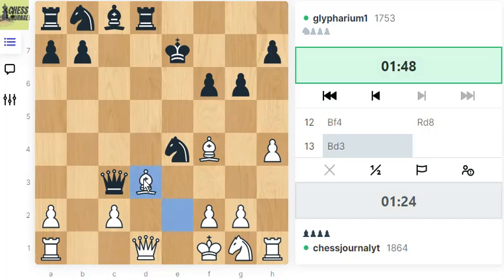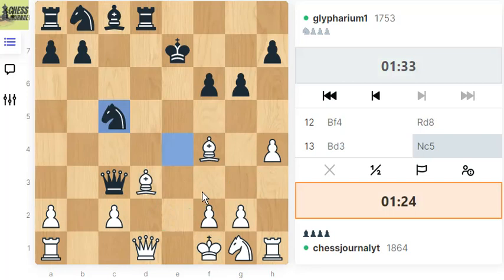They have attacked our queen. Let's put the dark square bishop here to defend and develop as well, making room for our knight. Then going here, keeping an eye on the dark square bishop as well as attacking the queen, makes a lot of sense because this bishop is unguarded currently.